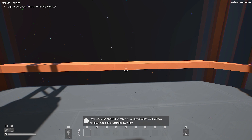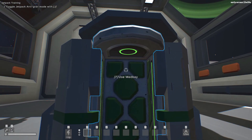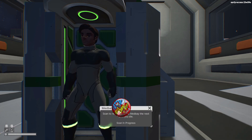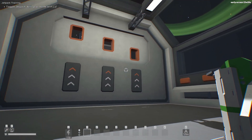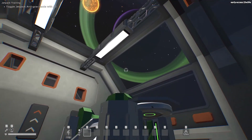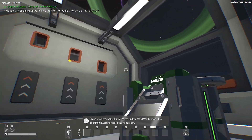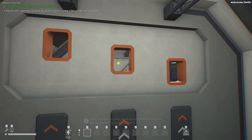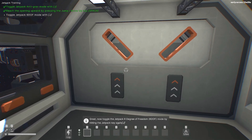Jetpack training first. We will learn how to use the jetpack - let's reach the opening on top. You will need to use the jetpack anti-grav mode by pressing the J key. And this is where you will use the med bay - it re-scans your character just to make sure you have a character. All right, we've got to press J. Now we've got to fly through that hole up there - you hit space and you go up. All right, we came through - toggle jetpack.